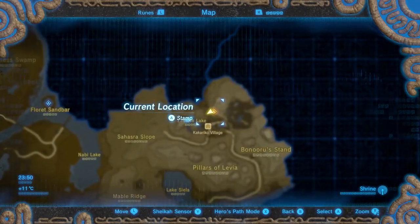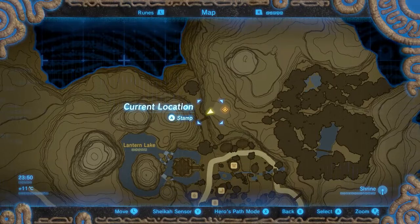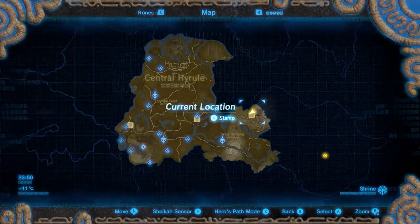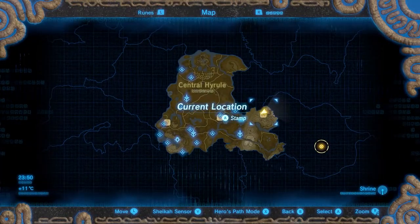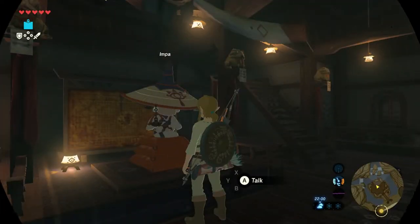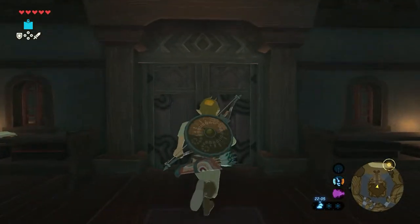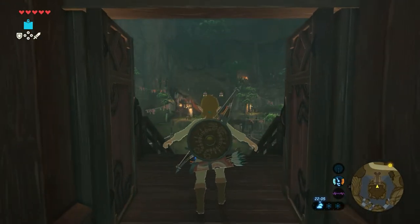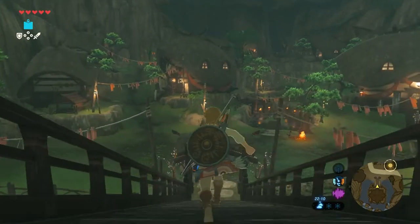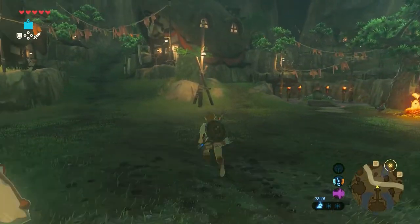This shrine is located in the northern part of the Jeweling Peaks region, just outside of Kakariko village. The easiest place to start is the house of Impa in Kakariko village. Head outside, go straight on and just continue running forward on the path.